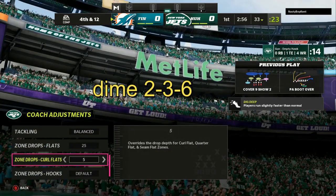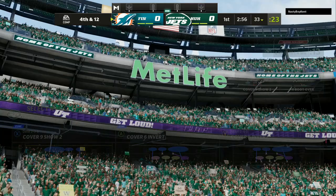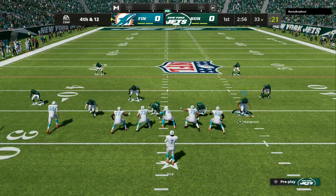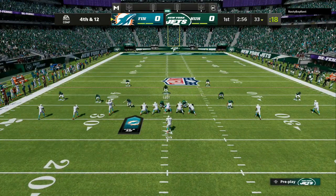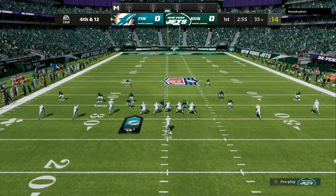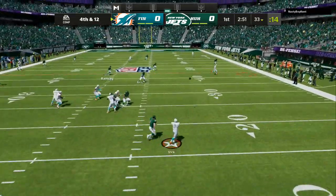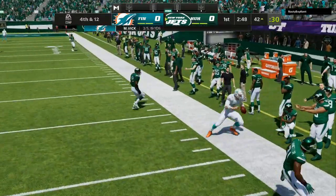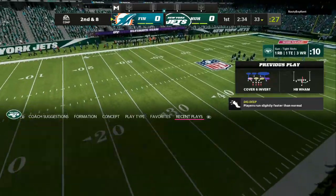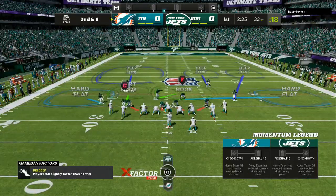I like to set my zone drops between 15 and 25 for the flats. The curl flats I like to have at five when I am running the cover nine show two. There are a few adjustments when I run this defense. First, I like to move a guy out and then spy one of the defensive linemen. If I know there's a chance it's a run, I'm going to blitz my user to make sure we have at least three people in the blitz. Right there on fourth and 12, I had my cloud set back too far at 25, but he was still short of the first down marker.